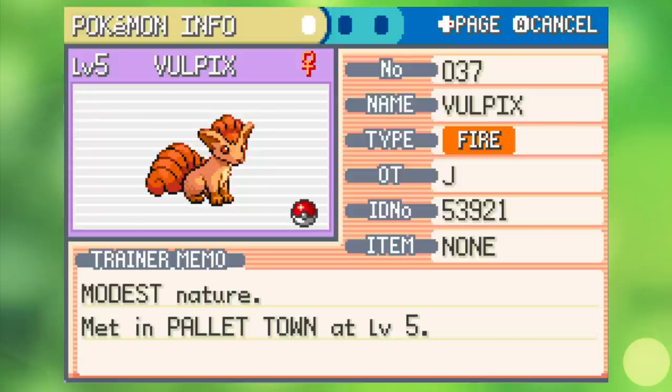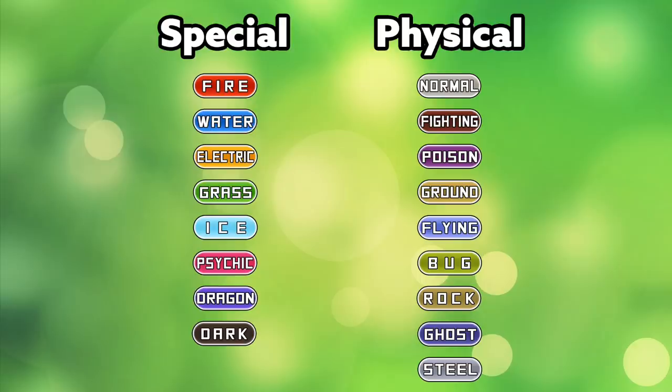Choosing my Vulpix was not as easy as you might think. Since I can only use one Pokemon throughout the journey and won't be able to heal in battle, I wanted to make sure I gave myself as many advantages as possible. That meant getting the right nature, and for Vulpix I decided to go with Modest, which boosts special attack and lowers physical attack. In Gen 3, whether or not you use physical attack or special attack is 100% down to type rather than the moves themselves.